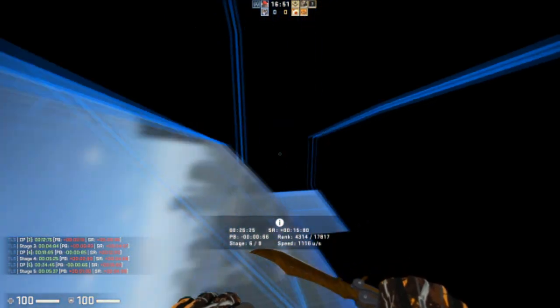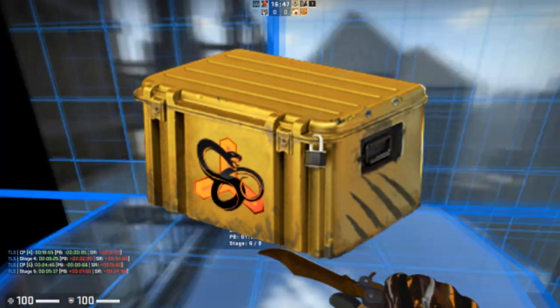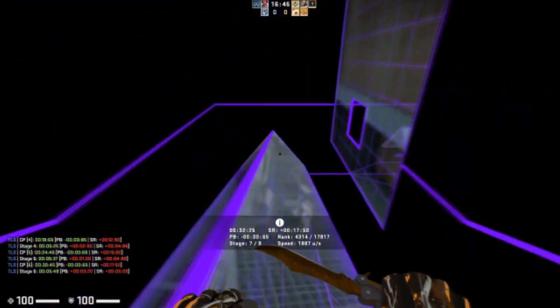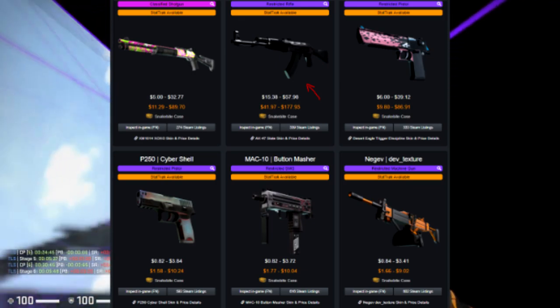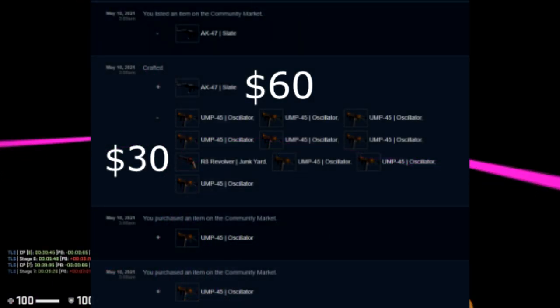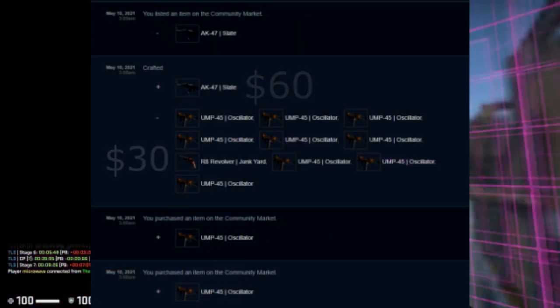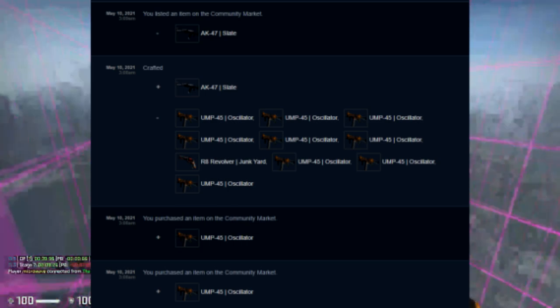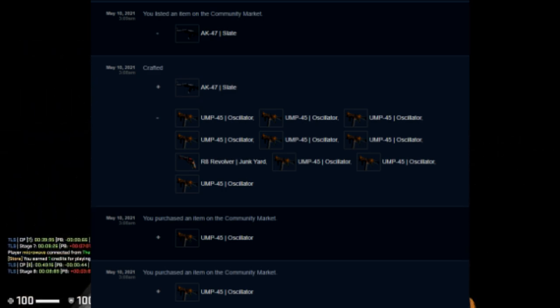I went for a Snakebite trade-up, since Snakebite is the new case and I could attempt trade-ups for some really nice Snakebite skins. I decided to go with a factory new AK Slate trade-up, which is a one-in-five chance of getting, and that one was actually successful as well - super crazy. I was really hyped because it meant an extra profit of about $30 at the time. Prices rose after that, but at the time it was about a $30 profit.